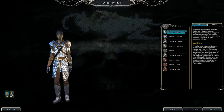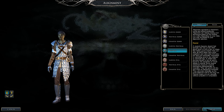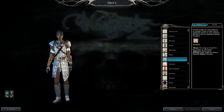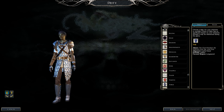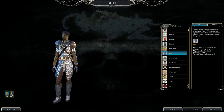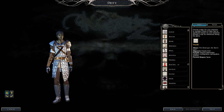For alignment, pick any. If you don't want to be smited, go lawful neutral, neutral, or chaotic neutral. For deity, this is optional — just for fun. Mystra is the best deity for this build. Tempus is another good one, especially for an Icewind Dale feel. Talos if you want to be evil. Tyr is good for lawful good characters. Helm is always nice as well.